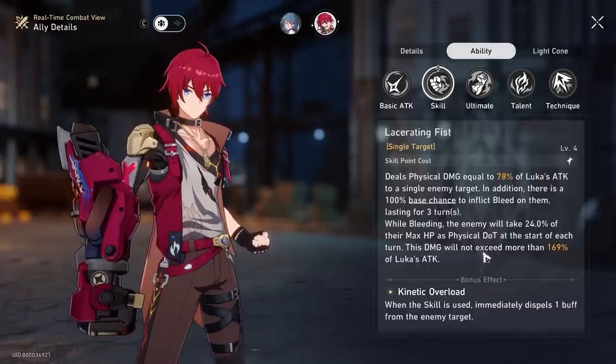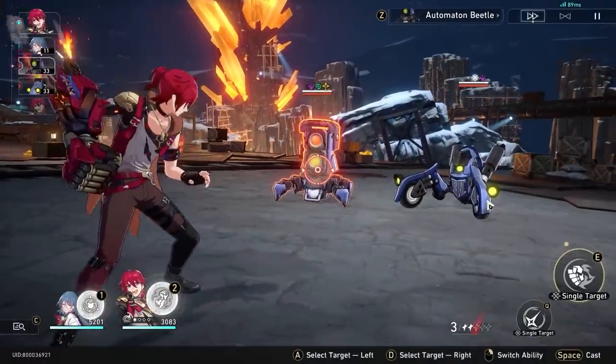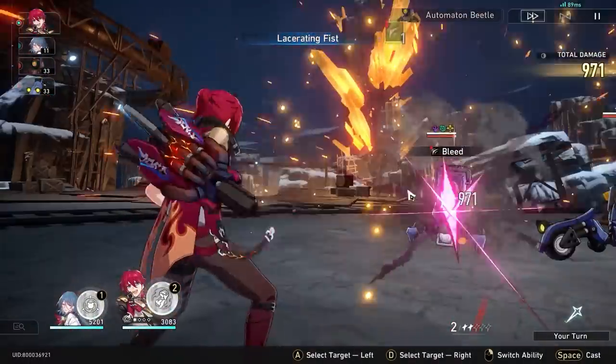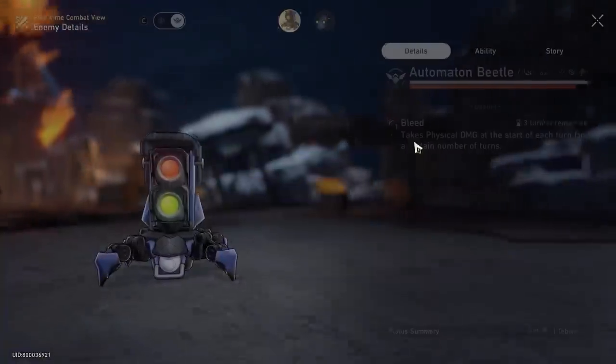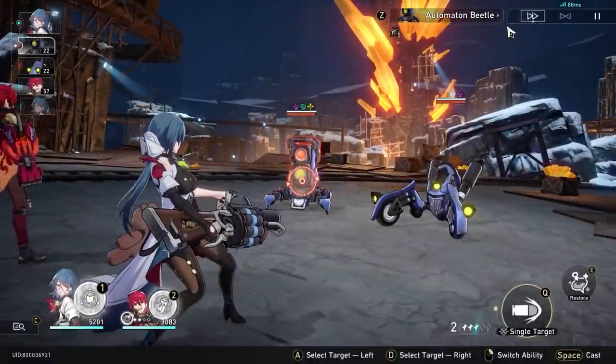As you can see here, it scales off with a certain percentage of his attack and the enemy's max HP as well — so those are like two restrictions. I can just show you real quick: press E, and I'm going to just hit this unit here. As you can see, he has this bleeding status on this enemy, which lasts for 3 turns for Luka as well.